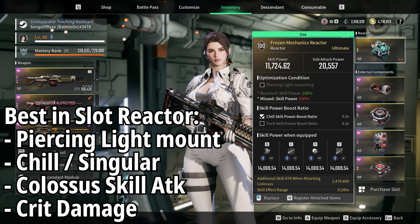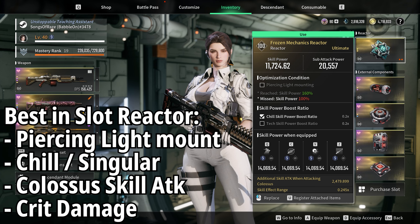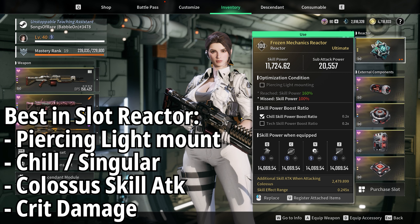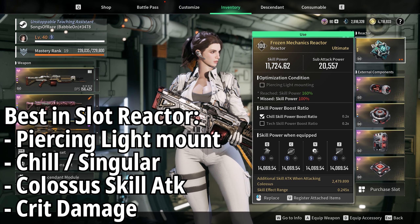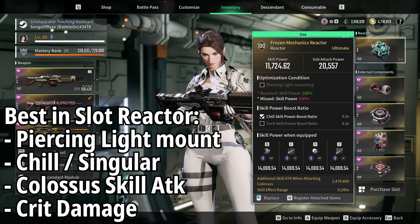Ideally you want singular next — it doesn't currently exist but it might in the next week or two, fingers crossed. In terms of rolls you want at the bottom, there is only one option: Colossus skill attack as well as crit hit damage. We've already got 100% crit hit rate so we do not need any more. Crit hit to Colossus skill damage is going to filter back into everything in the build, and crit hit damage is going to be huge since we're already hitting crits pretty much left, right and center. That is the best in slot.